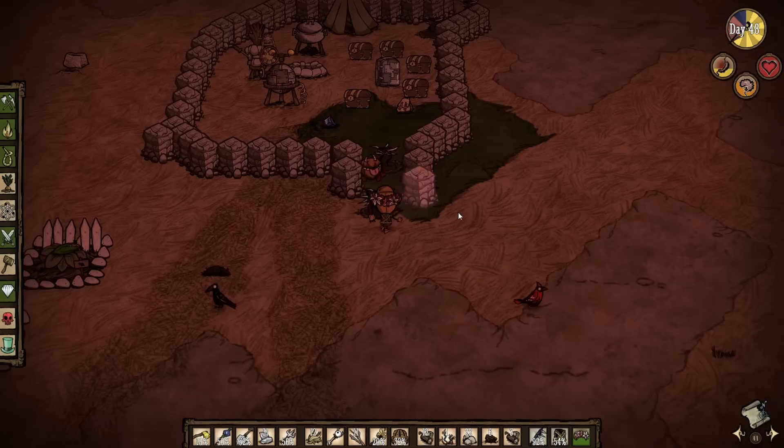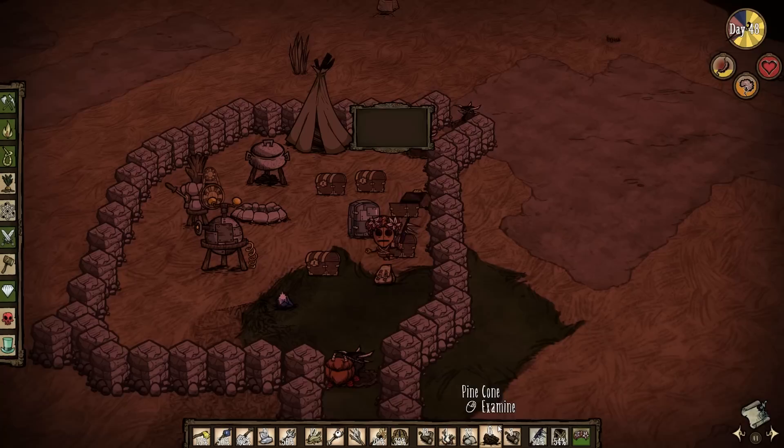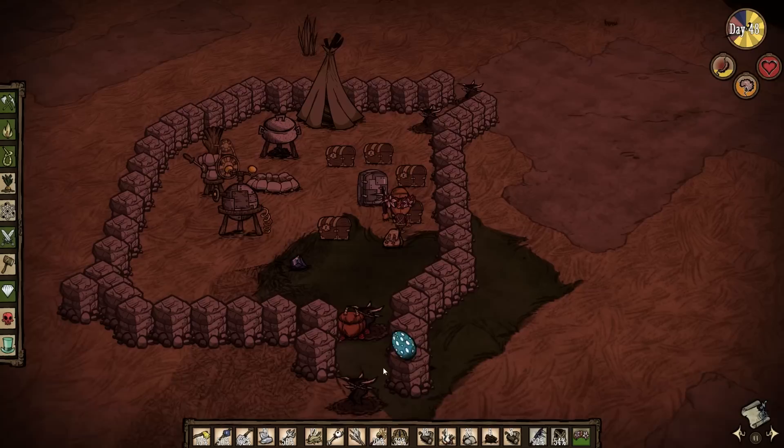I think I still have some spider glands somewhere. Five spider glands in here, which means I can make some more healing salts. I already have quite a lot of healing salts, but the more the better. Come here, Chester — the trap is blocking the way.